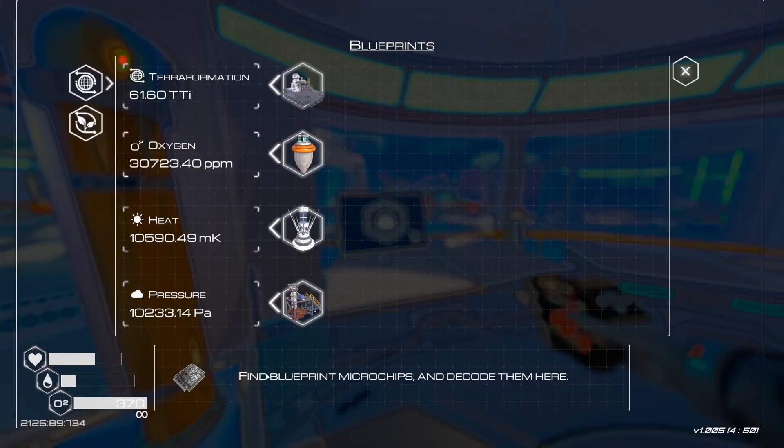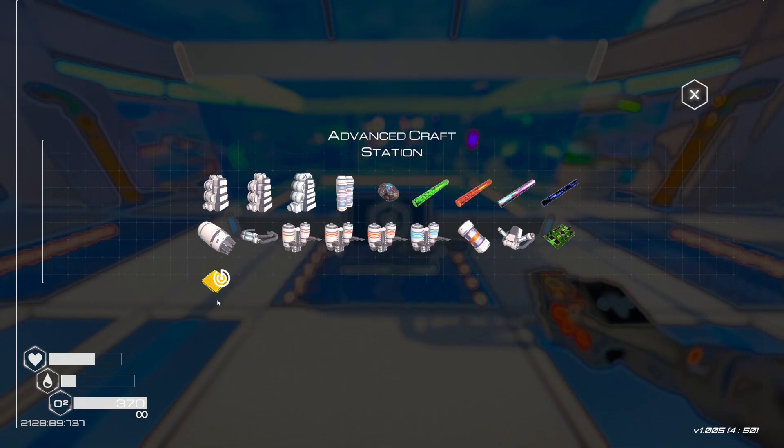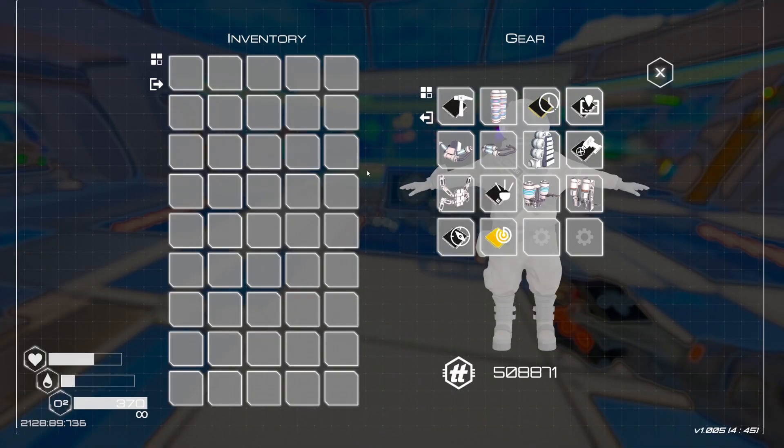Once you get back to your base, obviously scan the microchip. Once you've done that, go to the advanced crafting station. Make sure you get two solar cells, one circuit board, one remote control unit, and one blaze cell. That gives you the Warden key detector. Obviously make sure to equip it.